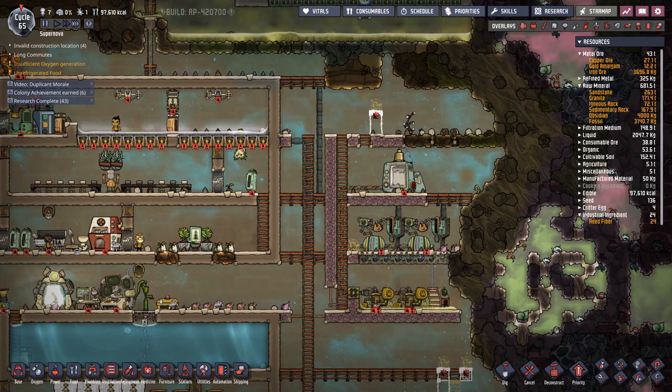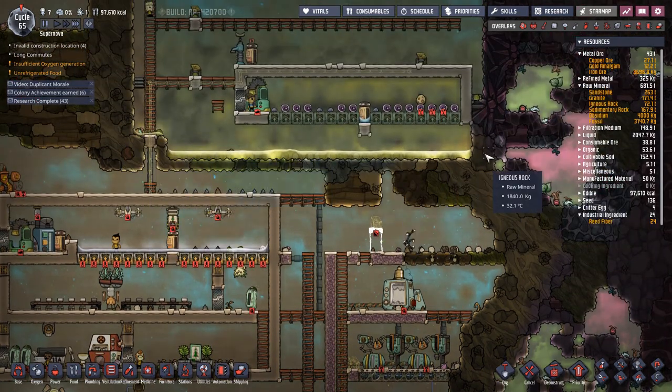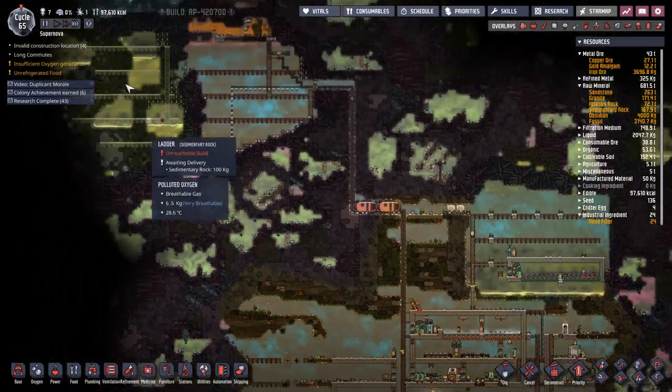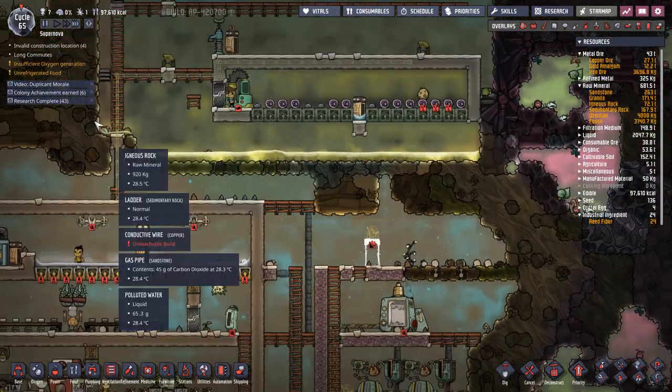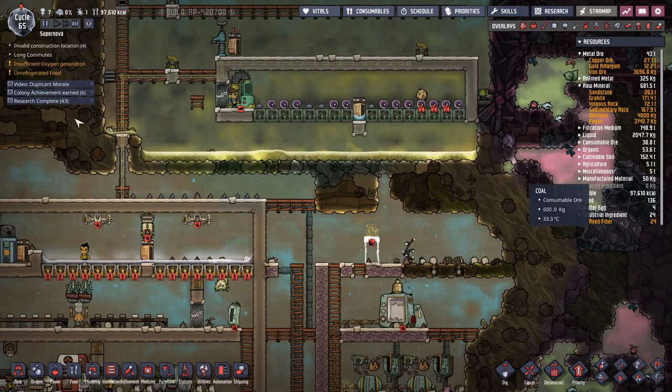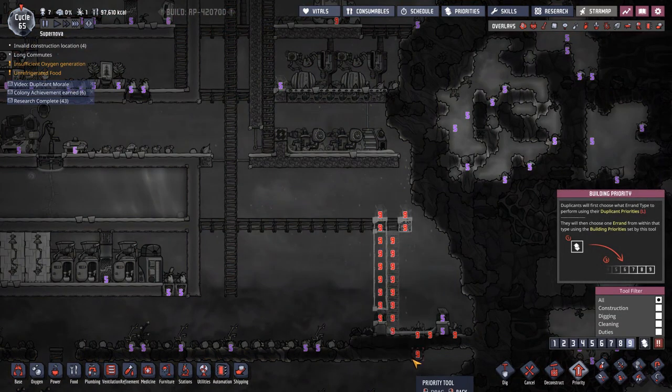Hey folks, back with another episode of Oxygen Not Included. We're going to deal with some of the problems we've got before we move on to attacking our second swamp biome. The first thing we're going to do is drain all this water down into the pit area down here.